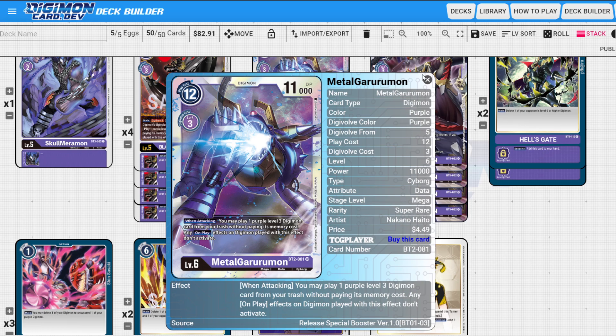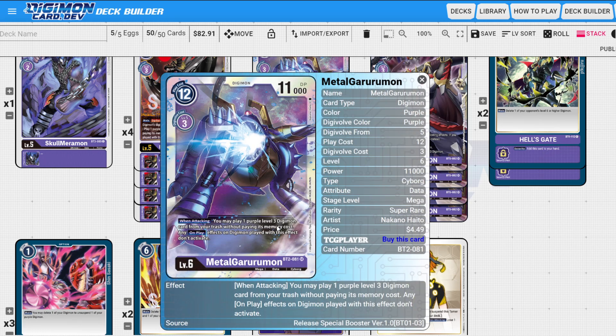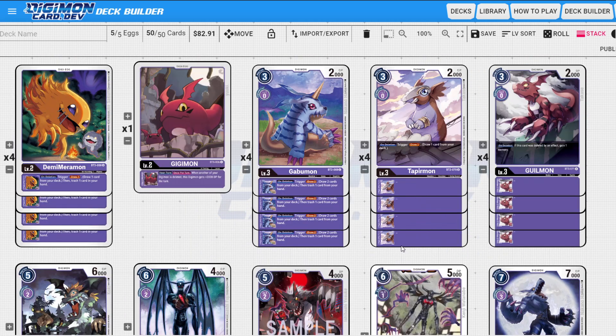Metal Greymon does the same thing in the sense that you can attack over and over, because it has a when-attacking skill to play a purple level three digimon from your trash — and it's not once per turn. So every time you attack and re-stand, you get to summon more purple level three digimon that you can instantly delete so you can constantly attack again using your inheritables and Demonic Disaster.